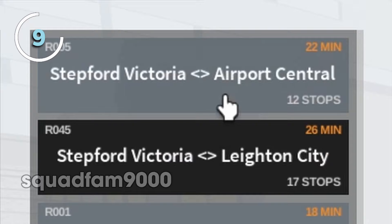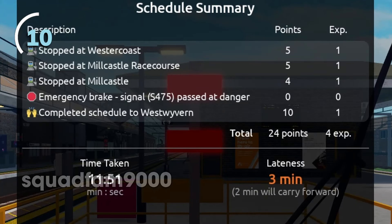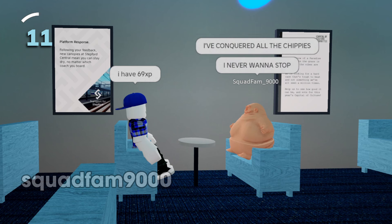Everyone automatically unlocks some Stepford Connect routes under Class 357. Experience is earned at the end of a route, and it's only there to let you attend certain trainings and give you bragging rights.